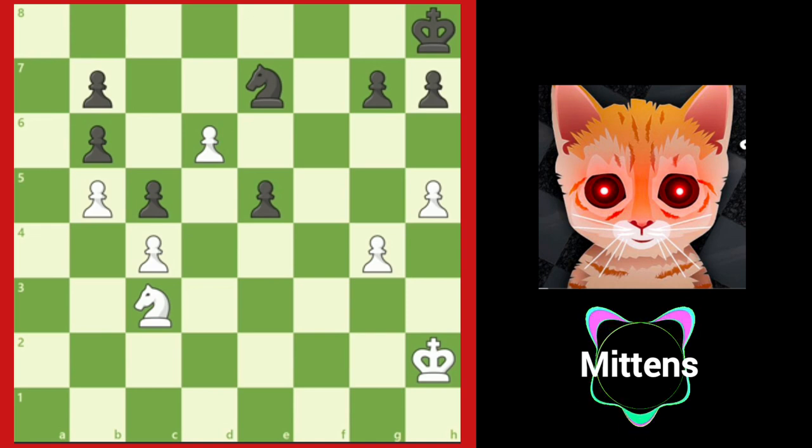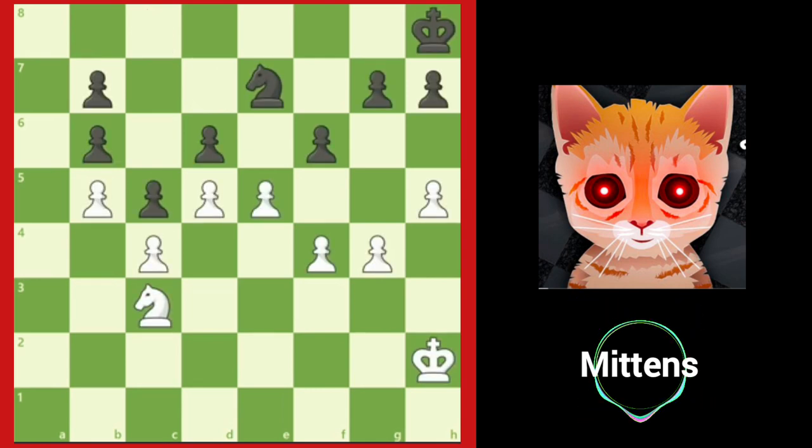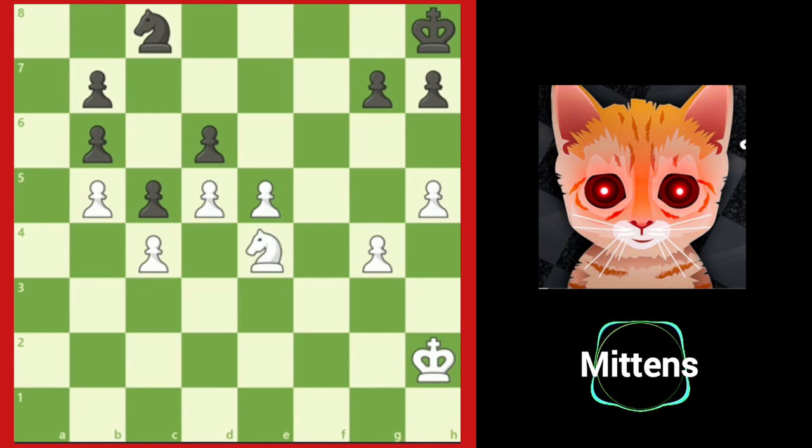White has broken through black's defenses and creates a passed pawn that cannot be stopped after knight c8 and d7. White's passed pawn wins the game. After f takes e5 and f takes e5, what if black didn't take the e5 pawn and played knight c8, trying to defend against the breakthrough? After knight e4, white is threatening e takes d6, so after d takes e5 and d6, white breaks through anyway, forcing black to sacrifice the knight and enter a completely losing endgame.